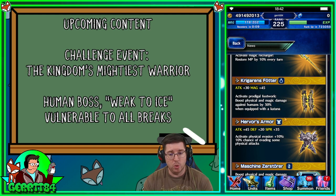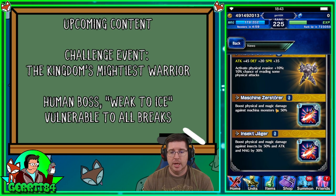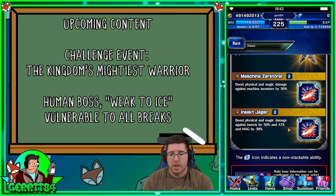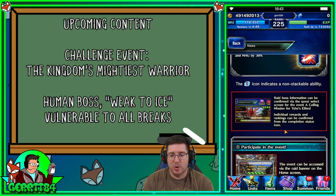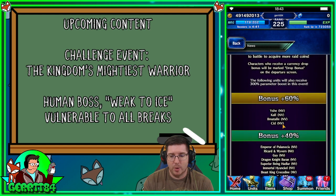There's also armor that gives 10 evasion and 10% chance to dodge attacks, which is kind of nice on heavy armor, plus machine killer and bug killer — useful for certain types of bosses like bugs and machines, which we're dealing with this week. Definitely pick up these rewards from the raid.